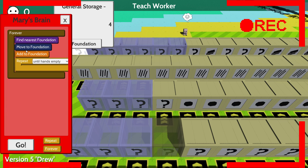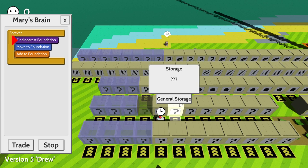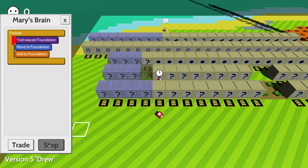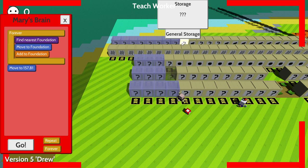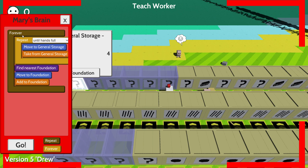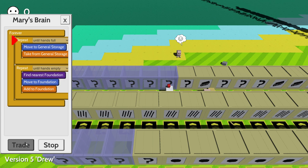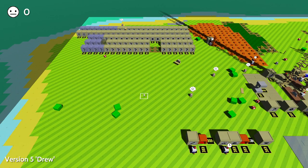I think if you just teach it to do this — move and add — you gotta be doing your job properly: find foundation, add foundation, just picking up stuff. But it doesn't work. I'm going to teach you to actually pick up the planks, repeat until hands are full, then repeat this until hands are empty. There we go — hands are empty, go. That should be much better.